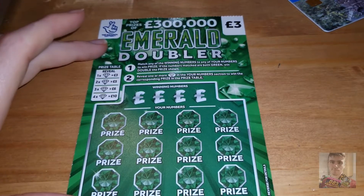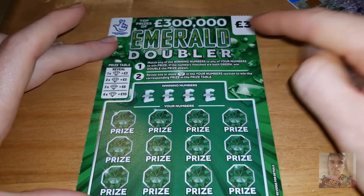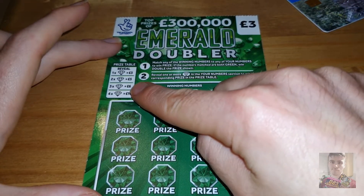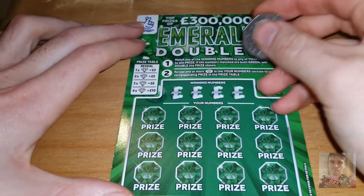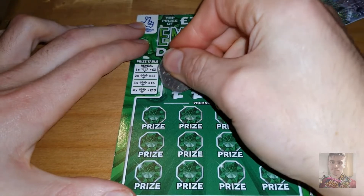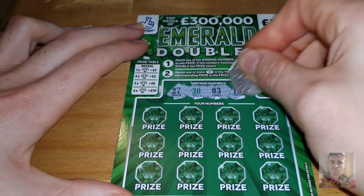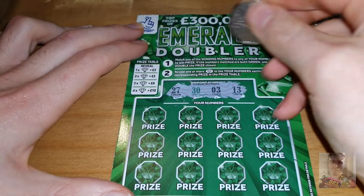On to the Emerald Sevens — nice and simple, matching the winning numbers to your numbers. One diamond wins three pounds, two diamonds five pounds, three diamonds six pounds, four diamonds ten pounds. Numbers we're looking for are 27, 33 and 13. If we match a green number we win double the prize.